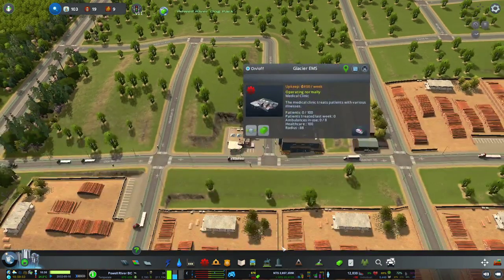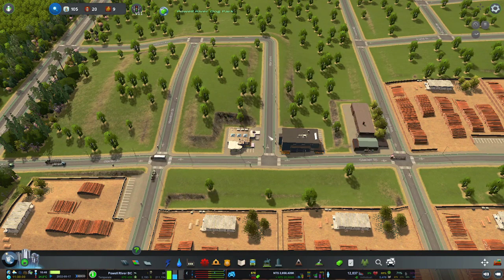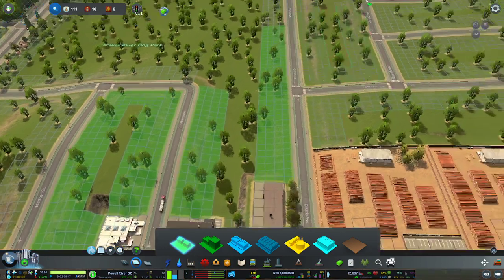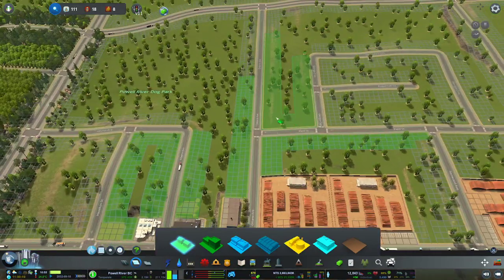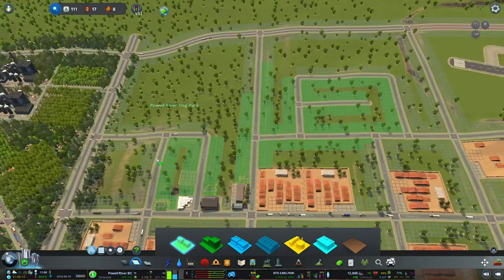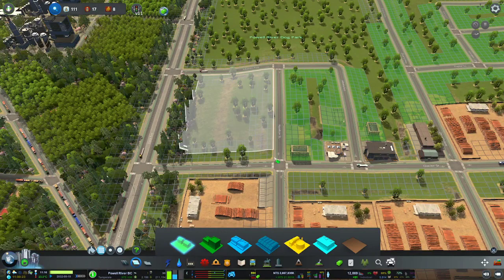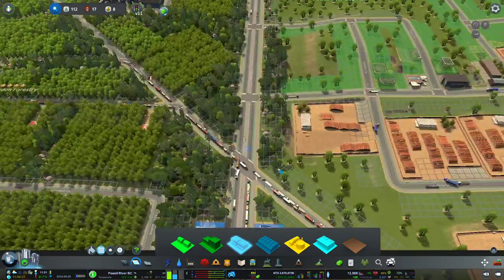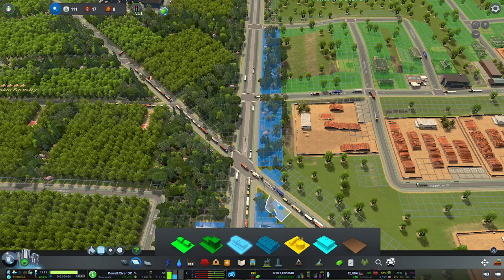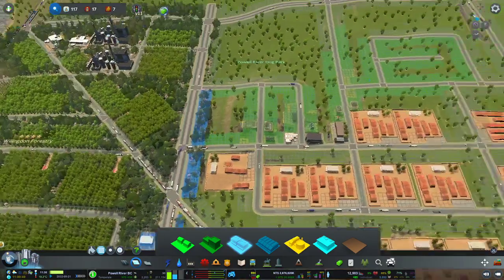Let's put in some residential area here using the marquee tool, and some commercial in along here as well. That's building up quite a bit. The city is making $20,000 a turn — fantastic.